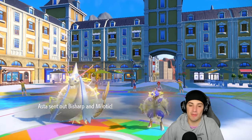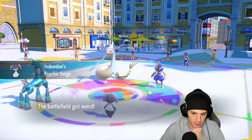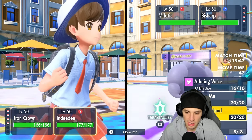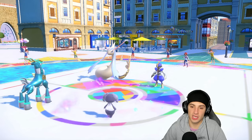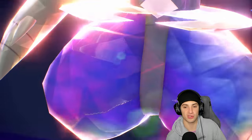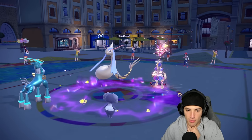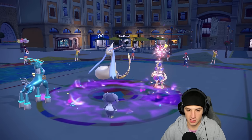They end up leading Bisharp and Milotic. Bisharp is such a solid lead — it's a nice dark type, luckily not King's Gambit. I could go for Expanding Force to deal damage or Water Tera and swap into Pelipper. I decide to aim damage at Milotic and use Follow Me. Milotic Terastallizes and Bisharp goes Swords Dance — smart play. Bisharp is straight dark type now, and Milotic protects. Expanding Force gets blocked.